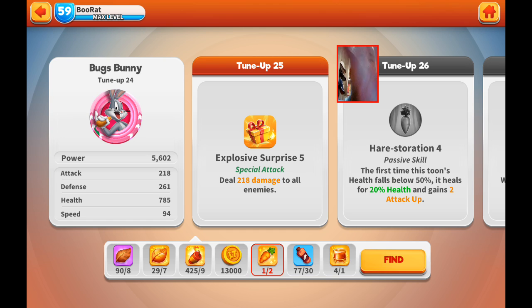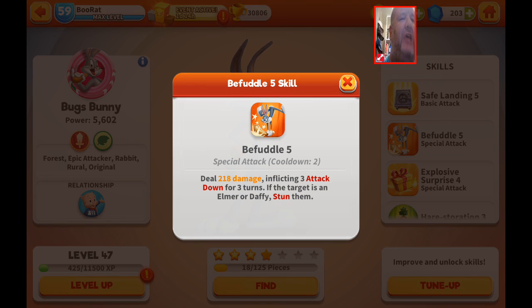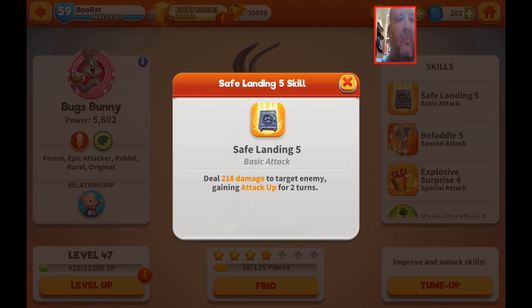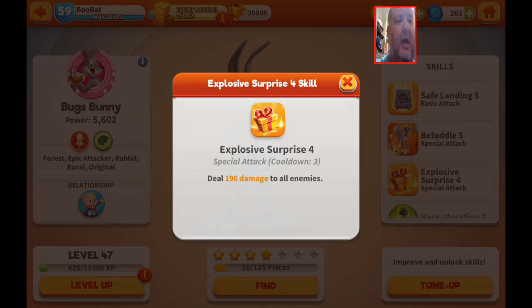He's a good all-around character. Pretty much any time you play with him, this basic move is going to be your filler. Unless you need to get your attack up, you're probably not going to open with it. It's a good gap filler. What I usually open with is almost always Explosive Surprise, but this might be a better finishing move. The reason I open with Explosive Surprise is because it's a three-turn cooldown.